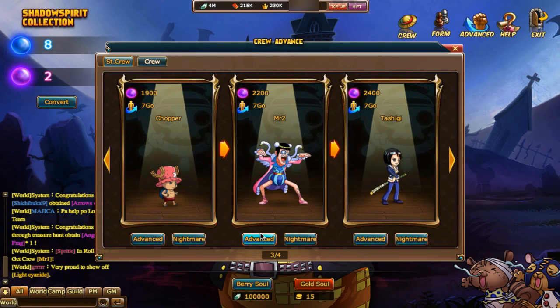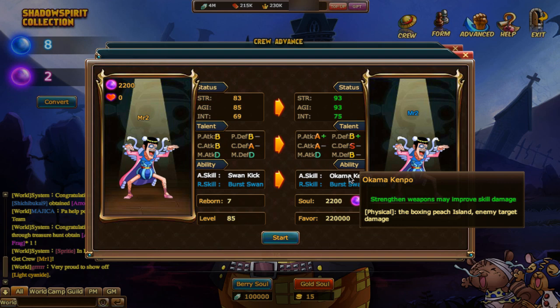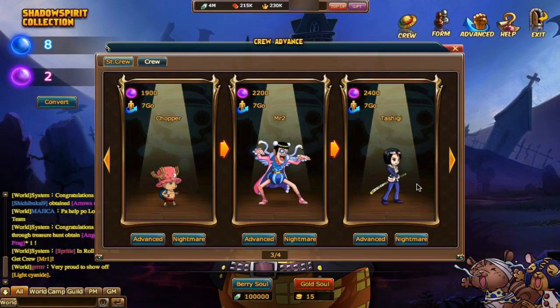And this is Mr. Two — Kama Kampo! And then Bursal — Swan Dance, reducing 100 points of Fury. Wow, he's going to be a force to be reckoned with.